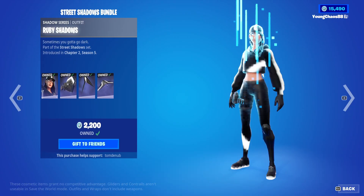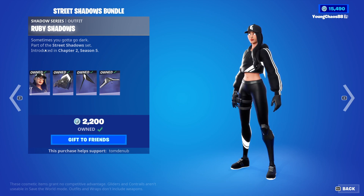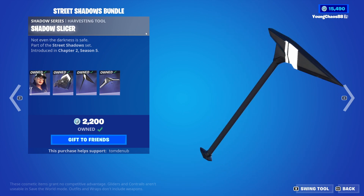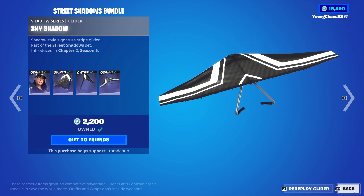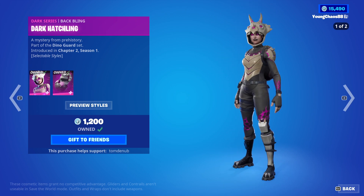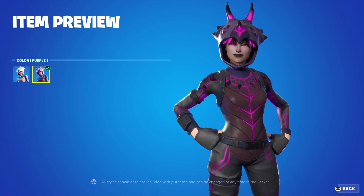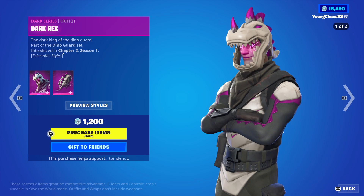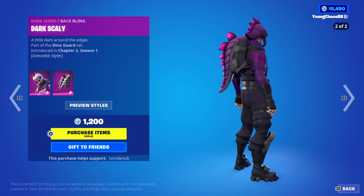We have the Street Shadows Bundle — another pack that was originally free when it first came out, but now you can just buy it in the item shop. We have Ruby Shadows with wrap Blackout Bag, another Shadows Series skin. We have Shadows Slicer, an uncaring harvesting tool. We have Sky Shadow with a Shadows Series Glider. We also have Dark Tricerops with wrap Dark Hatchling, a Dark Series skin at only 1,200 V-Bucks — pretty worth it. It has a very nice secondary dark purple style which looks awesome, as well as the backbling. We have Dark Rex with wrap Dark Scali, a Dark Series skin at 1,200 V-Bucks. Once again it has that very awesome secondary style.